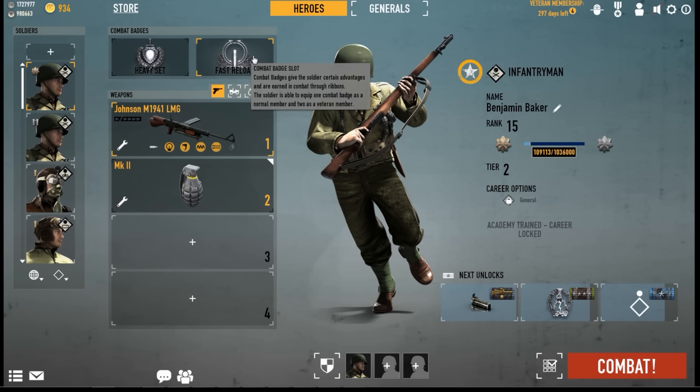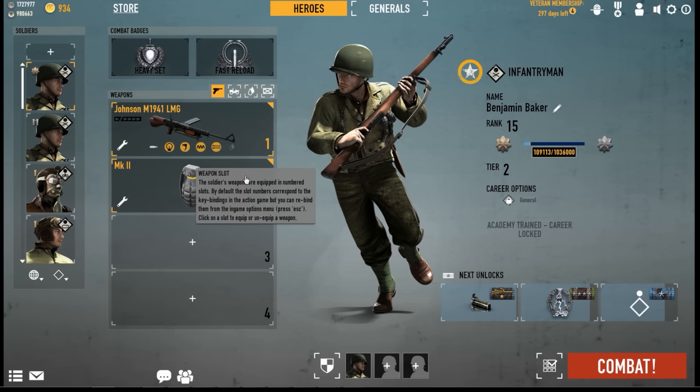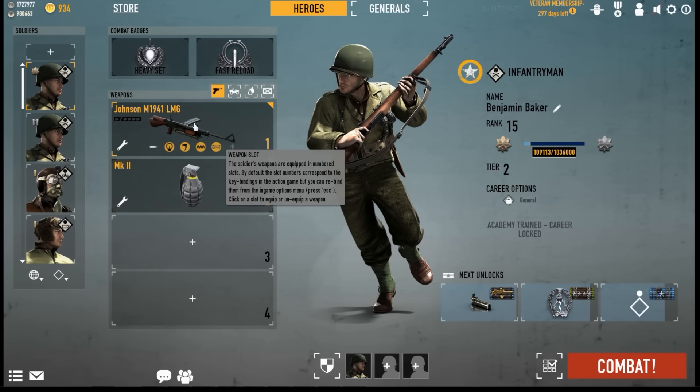As far as badges go, fast reload is just the best overall badge to use with the gun, because you only have 20 bullets and a 4-second reload — fast reload will help cut that down to between 3 to 4 seconds, much faster. You can reload your 20 bullets and just mow down more people. As a sidearm, a pistol would be a good option if you can't get the second badge. If you can get the fast reload badge, you can go ahead and use anti-tank grenades or regular grenades for clearing buildings before you jump in with your Johnny. So now let's get into some gameplay — hope you guys enjoy it, and I'll be back for the pros and cons.